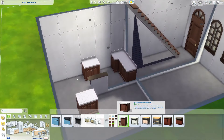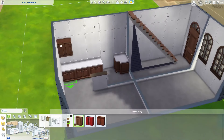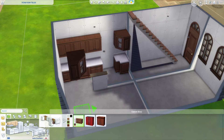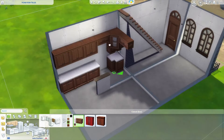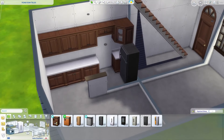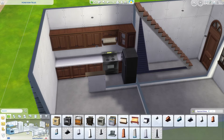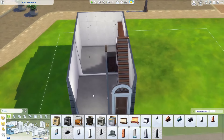I originally made the kitchen very traditional and old school using the base game counters, because we're quite limited when we only have the base game. Discover University did not come with a set of counters unfortunately, so I had to work with what I had. This does change eventually because I had a vision of a remodel, even though this is a really old building.